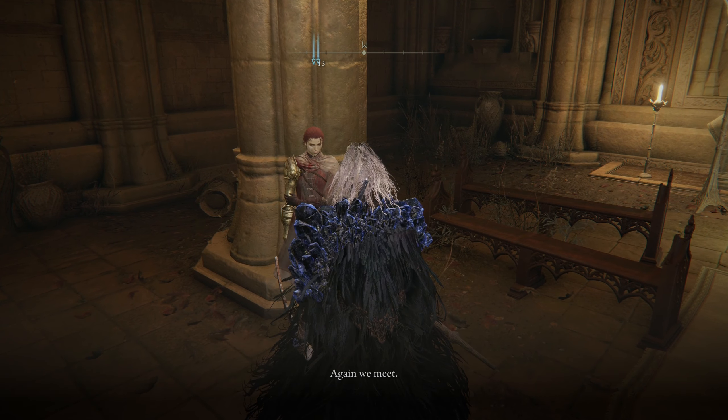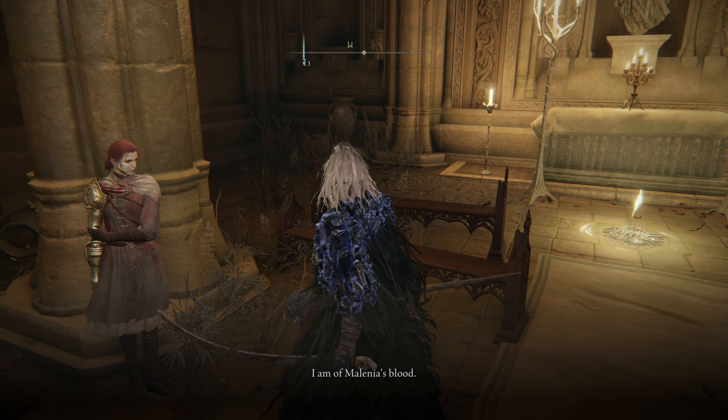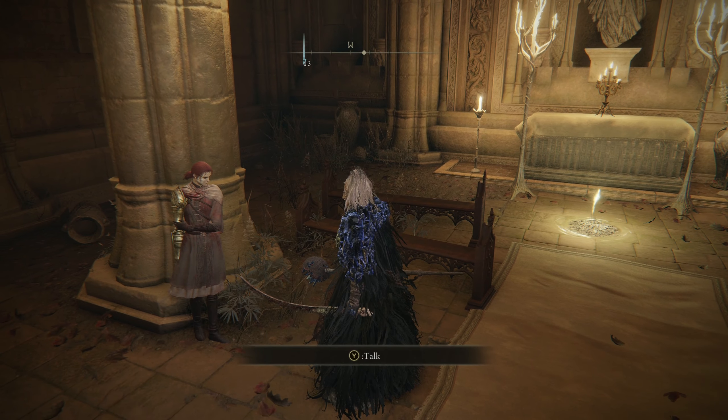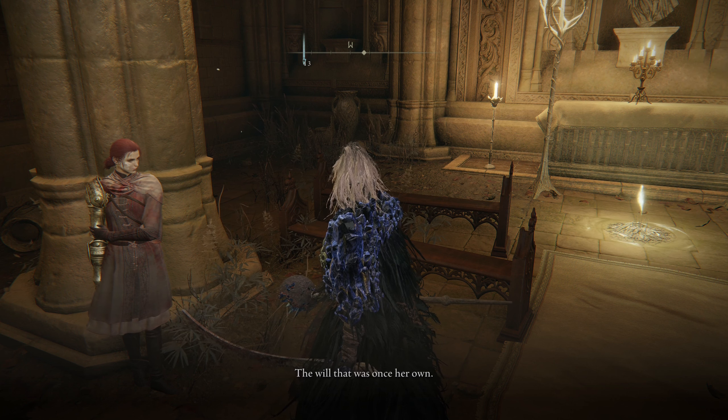Again we meet. I can only surmise our purposes are aligned, in which case allow me to explain myself. I am of Melania's blood, but in what capacity I know not. I could be sister, daughter, or an offshoot. Whatever the case, I am certain of a kinship between us. There is something I must return to Melania — the will that was once her own, the dignity, the sense of self that allowed her to resist the call of the Scarlet Rot, the pride she abandoned to meet Redan's measure.